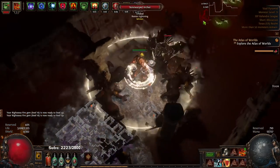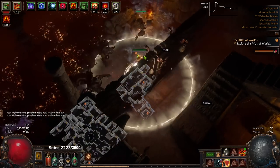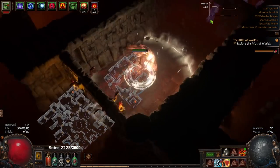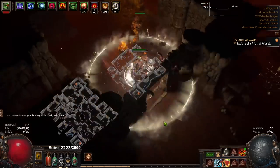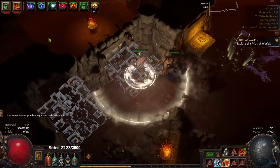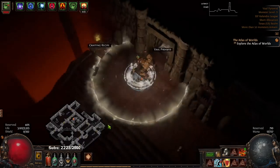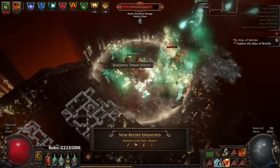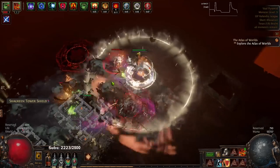We got Righteous Fire set up on our first lab — we were sustaining at level 36. We did our first lab; I was 35 and leveled to 36 in the lab. It was a little sketchy at first, but literally every level just made it get better and better because of your Vitality scaling and how all your percentage regeneration works. As Marauder you get a lot of percentage regen early.